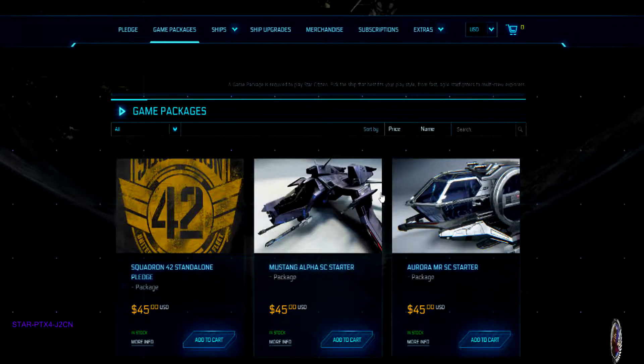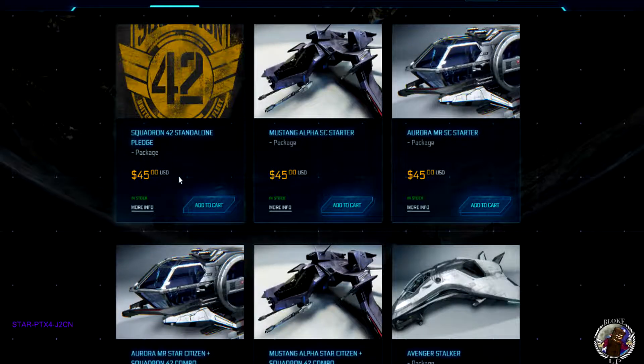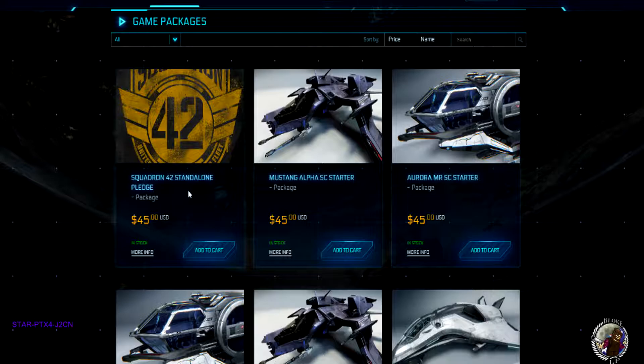Come over to the right and click View All Game Packages. I can't stress enough to make sure it says Game Packages. Once you're in here, you'll see a couple of different options. As a lot of users have probably heard, there's Star Citizen and there's another game called Squadron 42, which is basically the storyline campaign for Star Citizen.